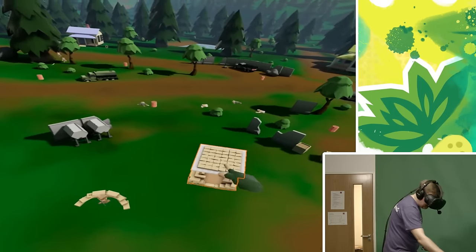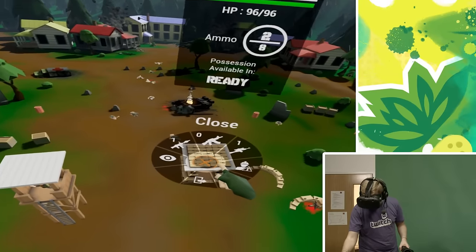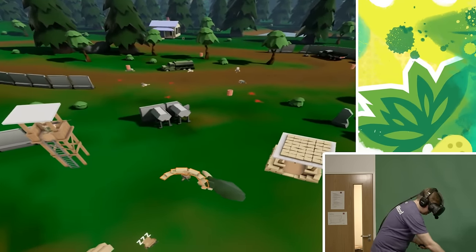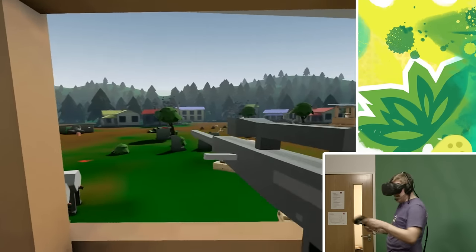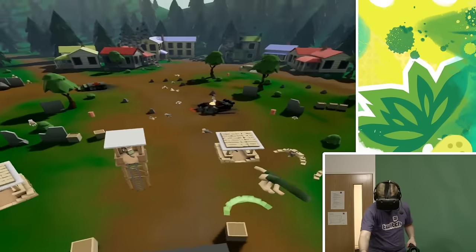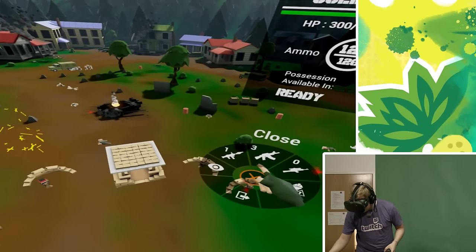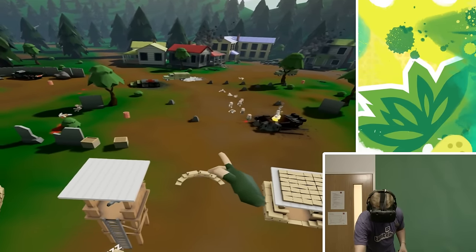Everybody okay? These guys are unassigned — let's assign a rifleman. We can put a second sniper in. Oh, there's a chopper coming in. I can assign a rocket up there. Let's put a rocketman there. I'm going to possess that unit and go for it. They've got so many unassigned people. We've not really got much in the way of buildings either. I'm just going to have to continue building.